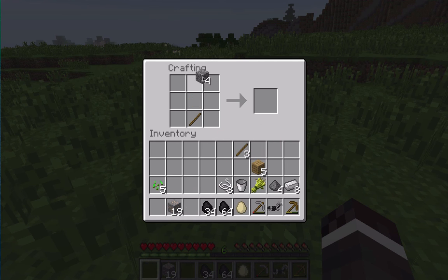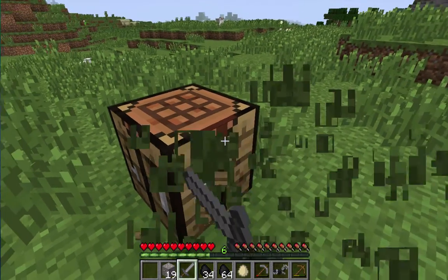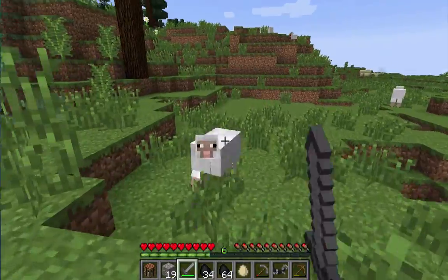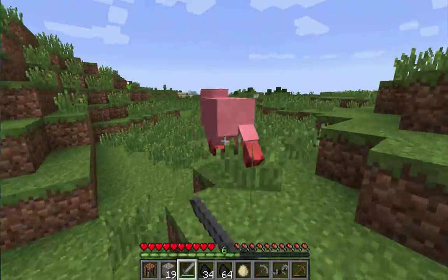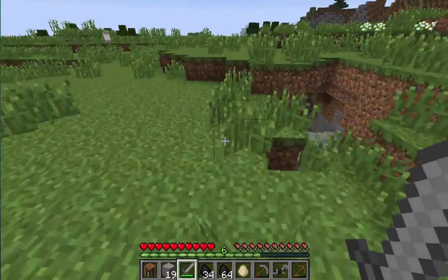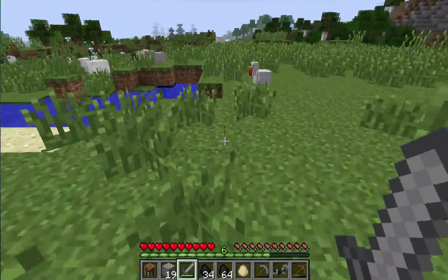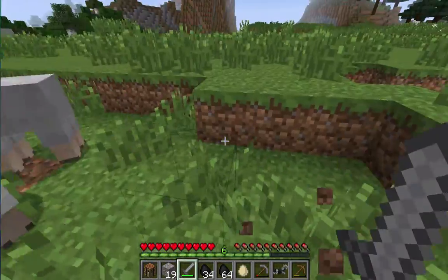We can start with a small starting hut — let's call it that. I'm definitely gonna build some huge stuff soon at this area, but not right now. First let's just gather some materials, discover the area, and then we can start with some serious building. It's nice that I got a few iron ingots, so I can get started properly.